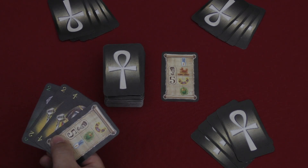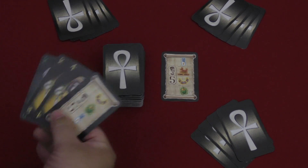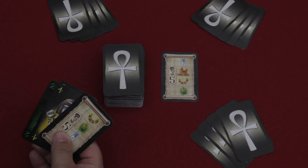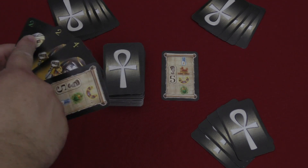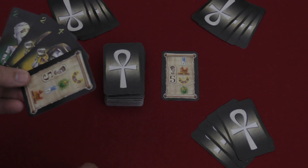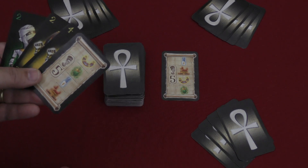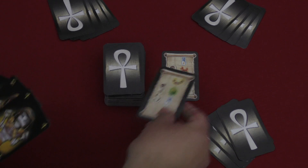On your turn you're going to do one of three things: you're either going to be playing a card from your hand — either a mummy card or a papyrus card — or you're going to make a sacrifice where you take any number of cards from your hand, discard them, and then draw that many extra cards back into your hand. As I look at my hand here, both of my mummy cards are going to give me either no points or negative points. That's not good — you want to have the most points possible. But I do have this papyrus card in my hand.